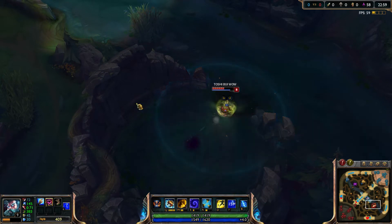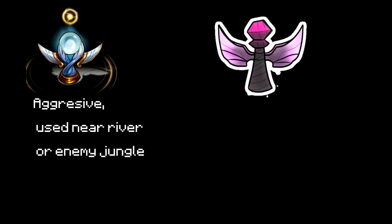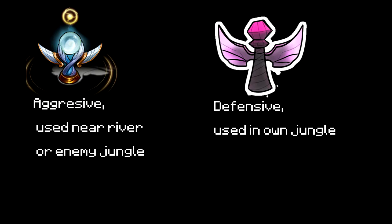The scrying orb is used to check objectives or suspicious looking bushes. Now that we have gone over wards and warding accessories, we can go into actual warding tactics. In general, stealth wards are used to get sight on the enemy's jungler or keep your eye on river, especially late game. Vision wards are used to keep an eye on your own jungle, unless you're going full-out aggressive. Usually these wards are placed in bushes, but sometimes placed in paths if there are no bushes around, or if the path proves to be a more effective warding area. Some bushes are better for warding than others.